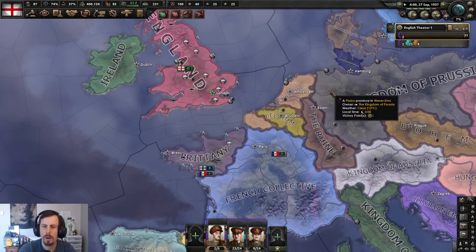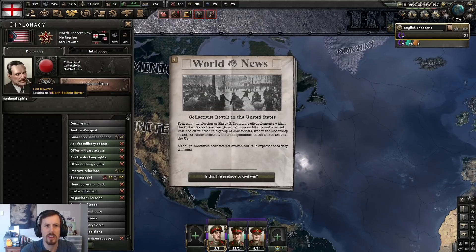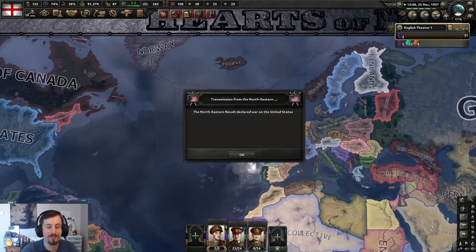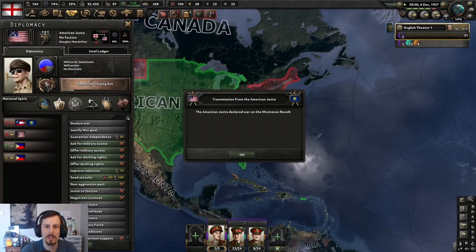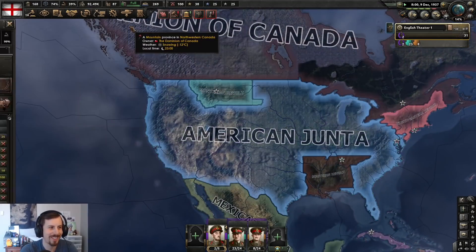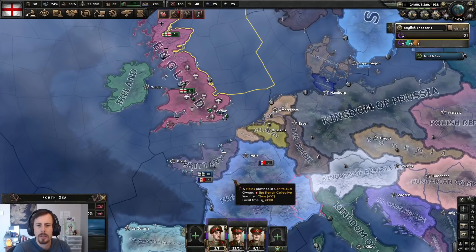Looks like Belgium's broken free. Earl Browder has led the Northeastern revolt in the US. And America's been taken over by Douglas MacArthur. Montana has also revolted — oh my god, what is this? What is happening? A coup in France. What a mess.